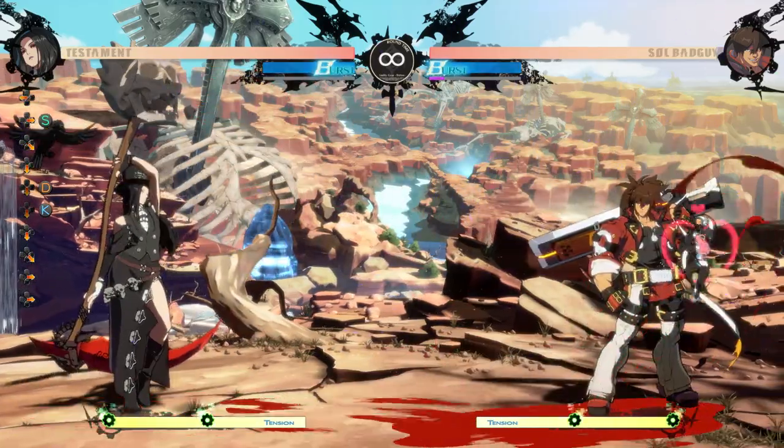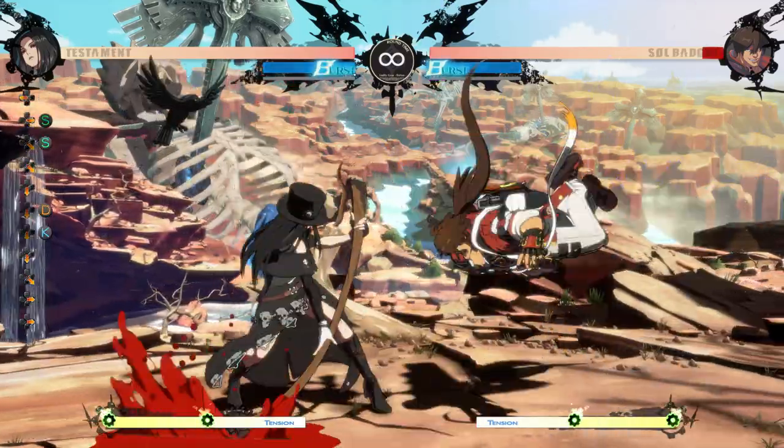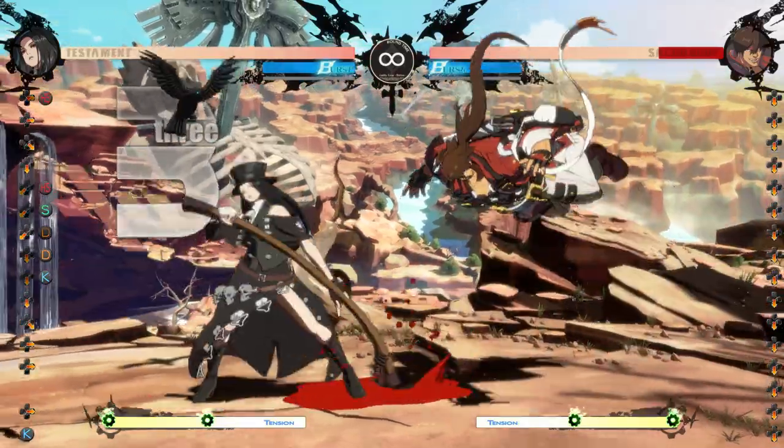Testament's most common string is 2k2d236s. On block it pushes them back into the range Testament excels at, and on hit it forces them to block crow, putting them into their win condition. 2k2d is a natural frame trap, and if they get counter hit by 2d you get a nice confirm into a safe jump.